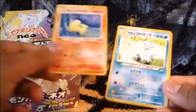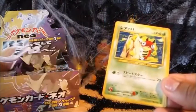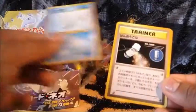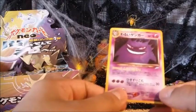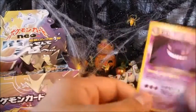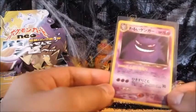We got Machamp, Ninetales, Golduck — first time pulling that — Pupitar, Ledyba, Sunkern, Remoraid, Heal Powder, Unknown T. And wow — that's a Gengar Holo! That is nice. I forgot that Gengar was in holo. I should have realised after pulling the Ghastly and Haunter. That is cool, very very awesome.